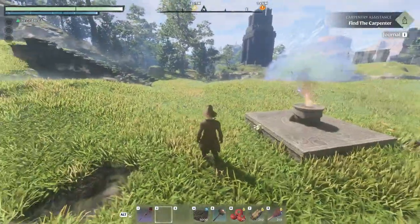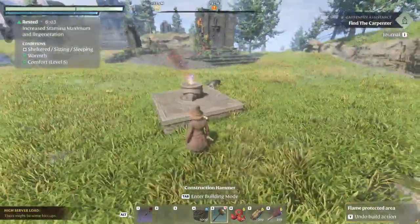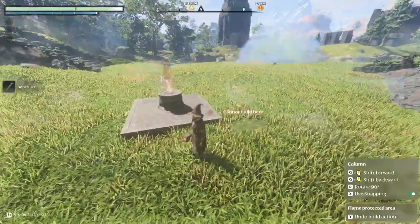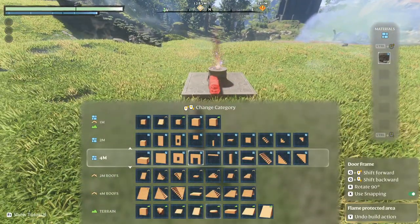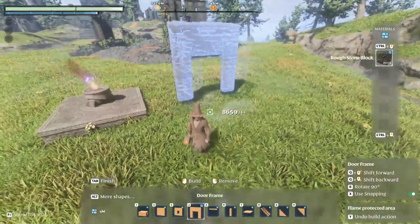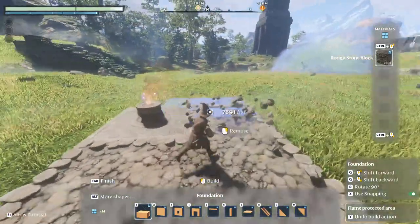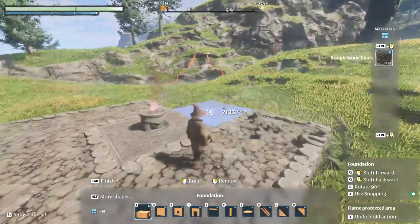So we're going to get into some advanced building. I've come down here and made a little area — I had to kill this wolf, so I'll grab his stuff so he disappears. I've just made this little area for us to build in. First off, obviously we want to grab our building pieces, and we can build around the altar just like so, to get a little bit of a framework happening here.